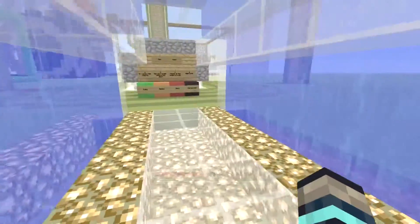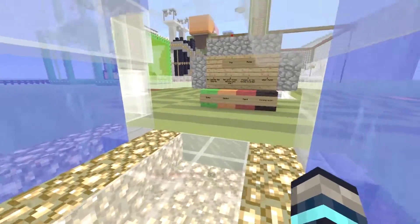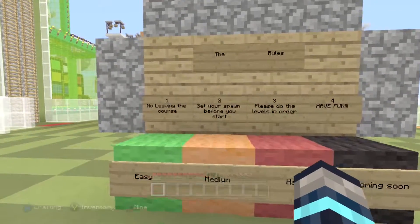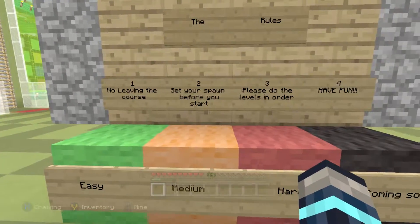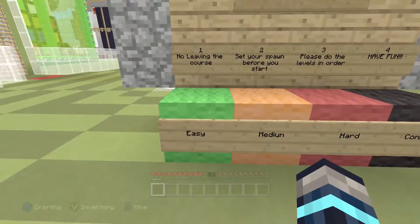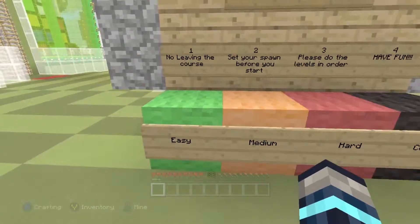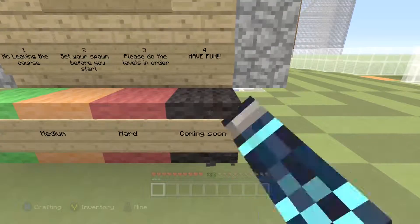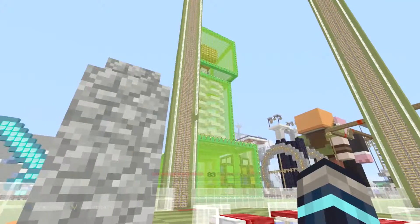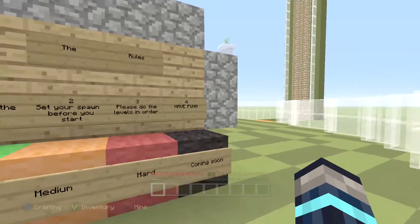When you walk in you see this water - don't fall in the water. You come over here and these are the rules: no leaving the course, set your spawn before you start, do the levels in order, and have fun. These are the different difficulties - before each stage there are markers that tell you the difficulty of the level: easy, medium, hard, and coming soon. The coming soon one is for a really, really difficult, almost impossible stage that I haven't made yet.